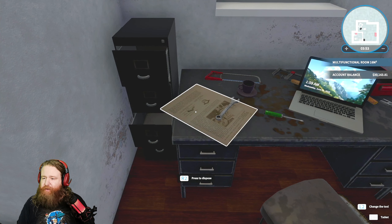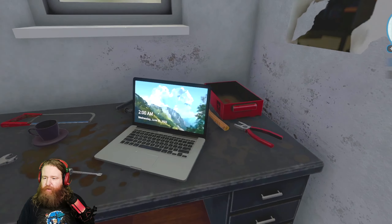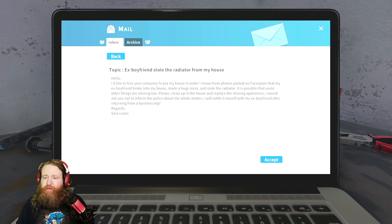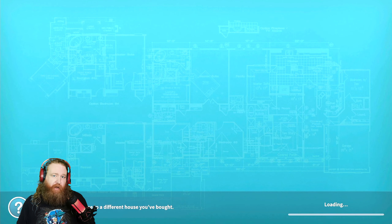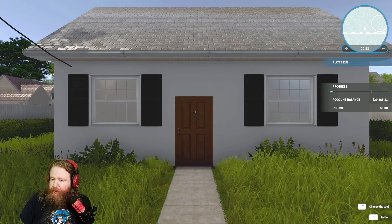Let's get rid of this and that - a little bit cleaner. Let's go to the laptop and start making some money. Check the mail: Sarah Lewis - her ex-boyfriend stole the radiator from her house! What a mean ex-boyfriend. I have to clean up the house and replace the missing appliances, and don't inform the police - she'll settle it herself. Congratulations, you unlocked a new tool - you get a mop!